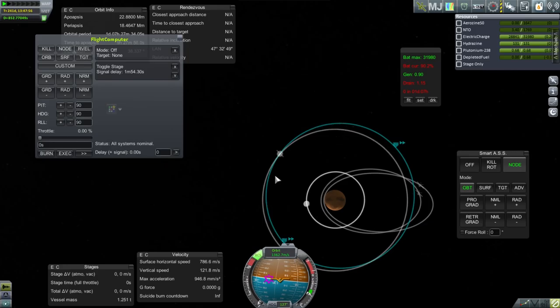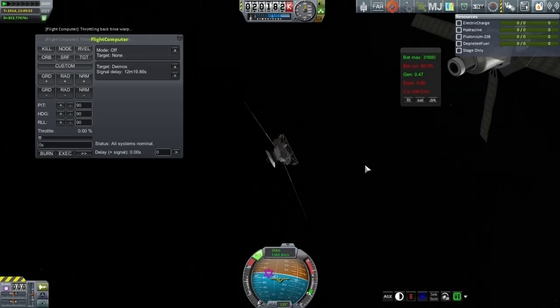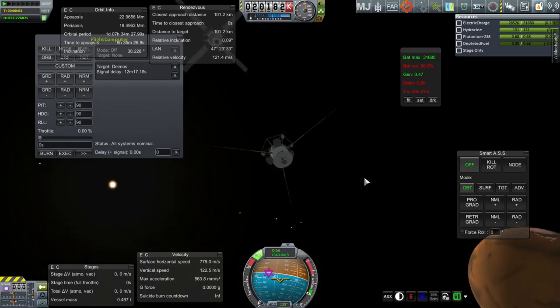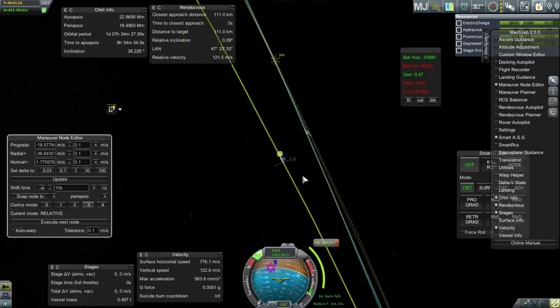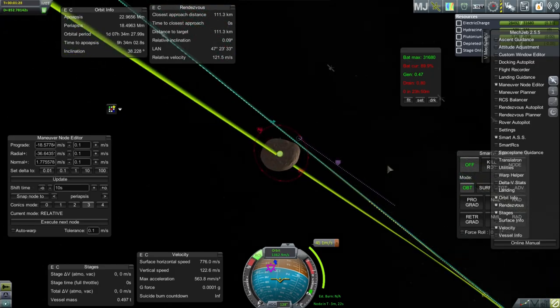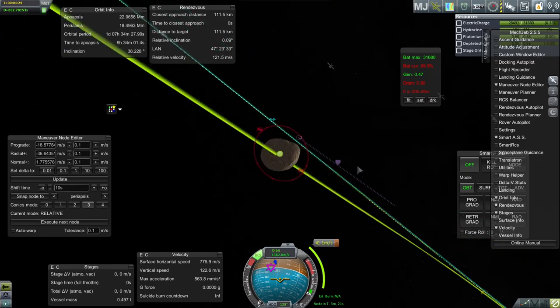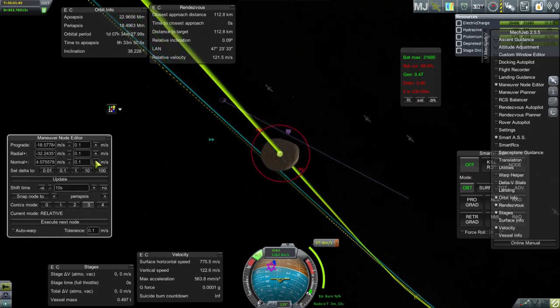That's a bigger gap than I thought it would be. We actually want the other part. We have another encounter — I am happy to report. This one seems to require us to go underneath rather than over the top. And it will require probably close to 40 meters per second.